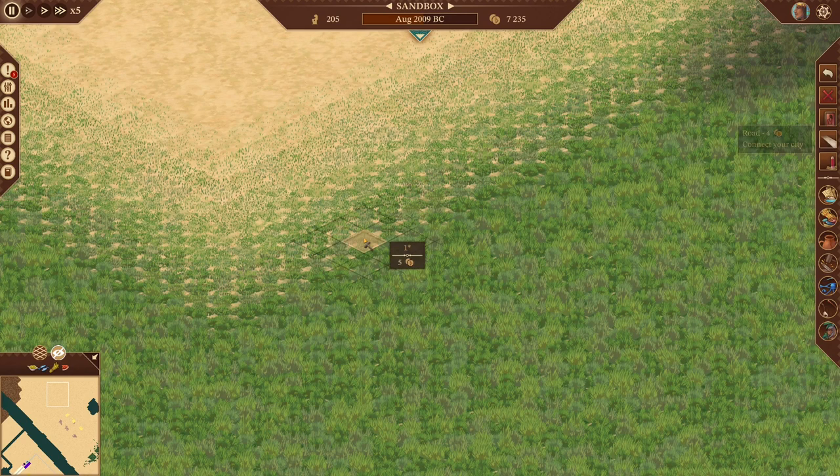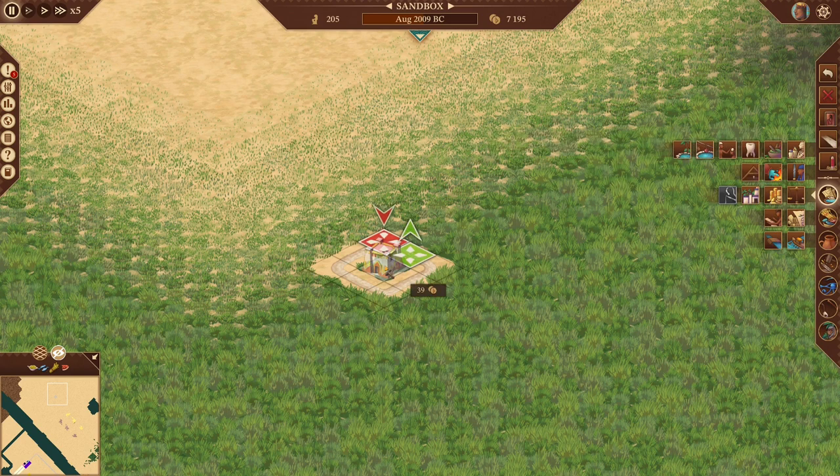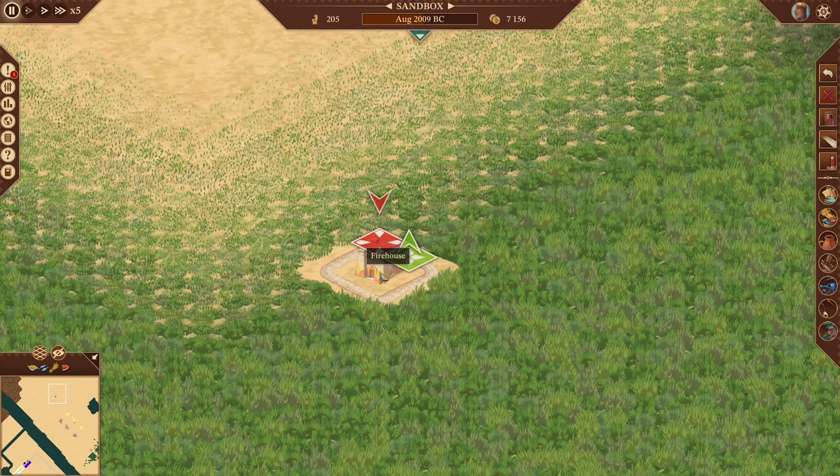The first thing we're going to do, just for demonstration purposes, is make this little circle and put a firehouse in the middle. The red is where the person will go back into the building, and the green is where they come out. So the green is where they exit the building, the red is where they enter the building, and these need to be on separate roads. If we delete this road, we can see the green move down — and if we delete that red, they're on the same side, so we don't want that.